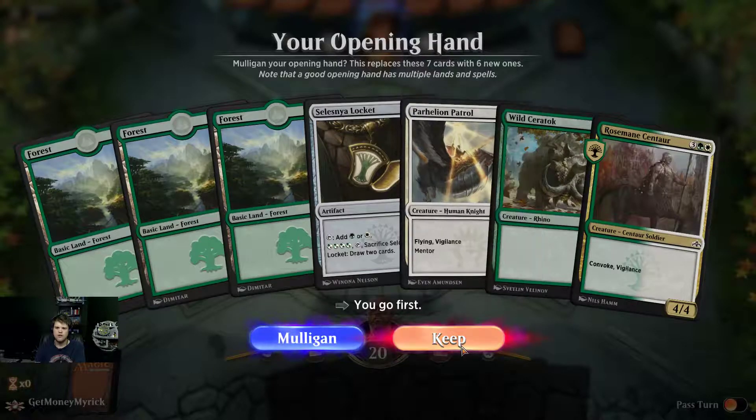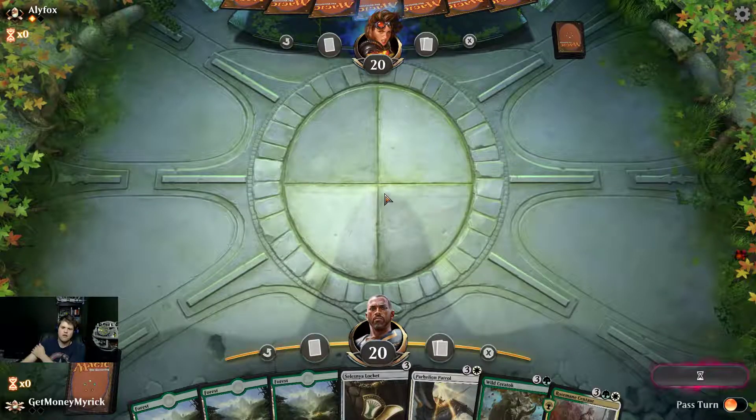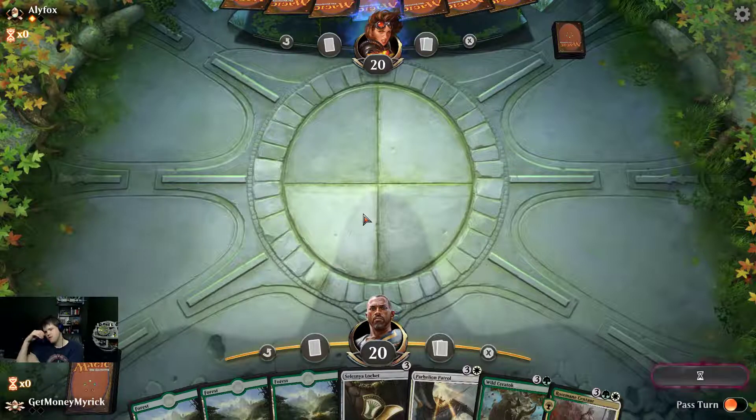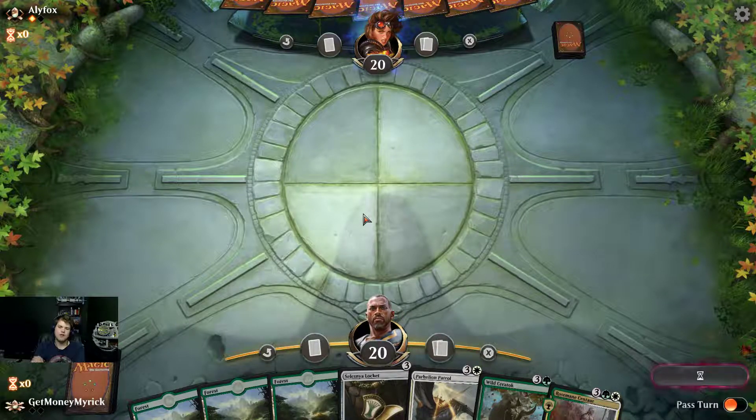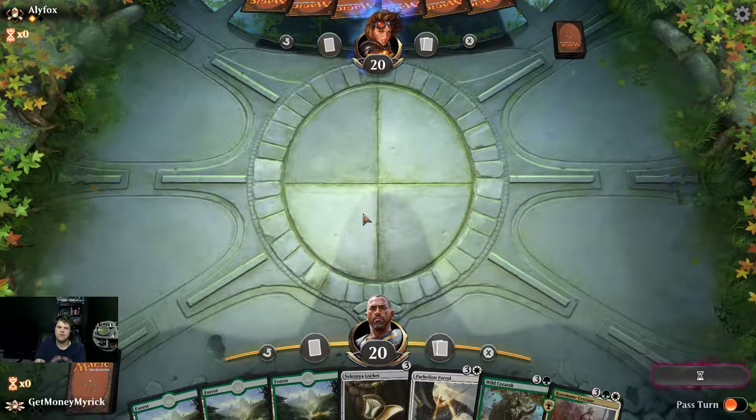I think we have to keep this hand, but it is just incredibly slow, unfortunately. I probably should have taken out Locket — it could potentially be what saves us this match by letting us cast Healer's Patrol. We are going to be on the play, so that will give us an extra turn to stabilize.